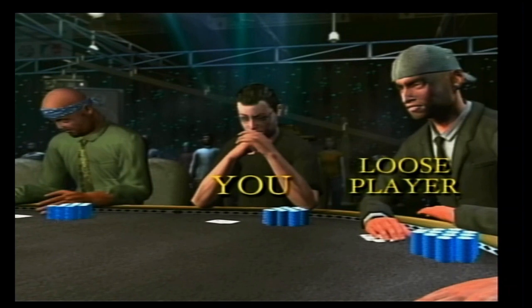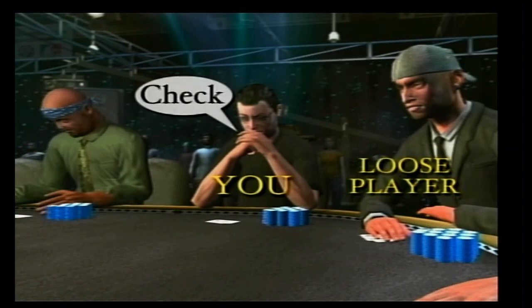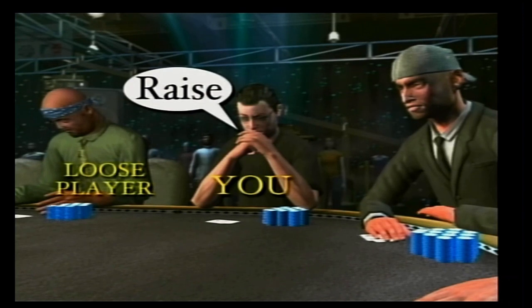On the opposite end of the spectrum, we have loose players. These players will play a lot of hands. This can be troublesome as it's often difficult to know what they're holding. If you have to act first and you have a strong hand, you can let them do the raising and look for opportunities to check-raise or slow play your hand.